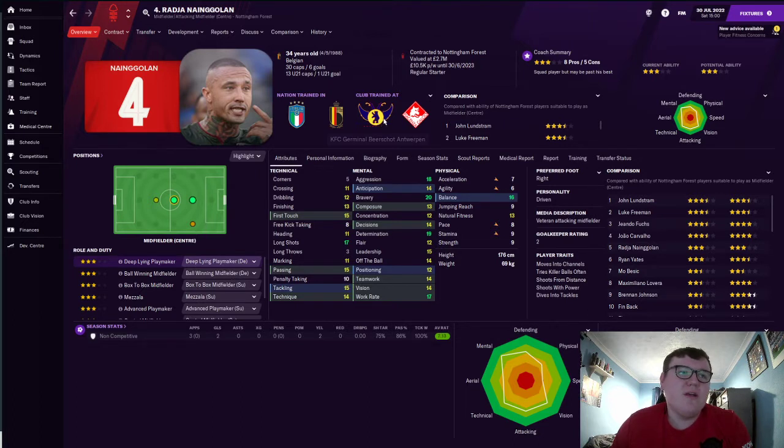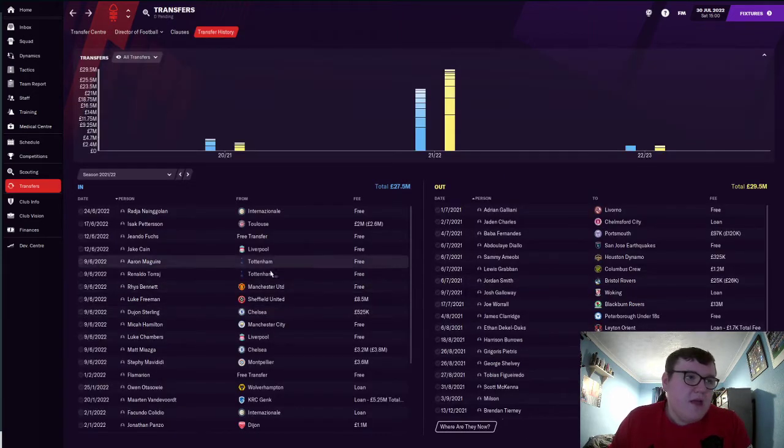We were also able to sign Radja Nainggolan on a free — a deep-lying playmaker who is 34 years old and may be past his best. For me though, Nainggolan is one of the best players I've ever seen in Italian football — he's absolutely insane. I'm taking a one-season gamble on him, and if he stays for a second season I'll be very happy.